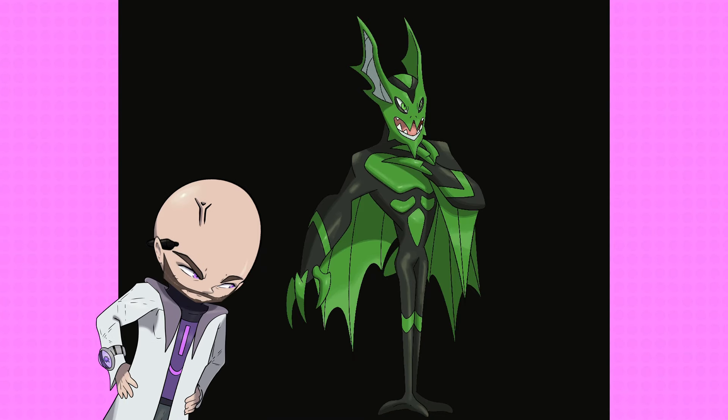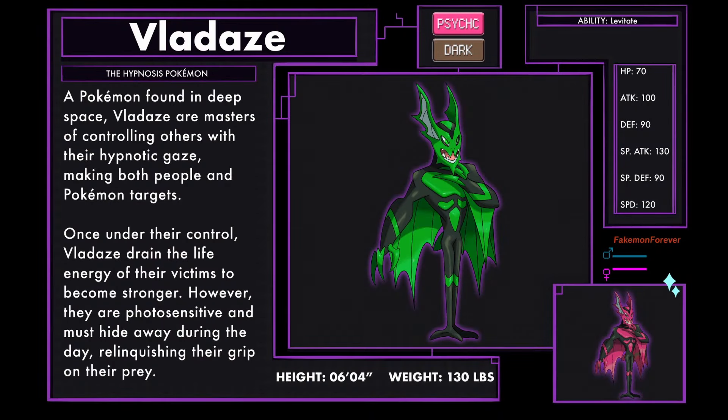Shot-for-shot version of Morbius, with Vladaze as the main character — let's go! Vladaze, the hypnosis Pokémon — a Psychic and Dark type. A Pokémon found in deep space, Vladaze are masters of controlling others, with their hypnotic gaze making both people and Pokémon targets. Once under their control, Vladaze drain the life energy of their victims to become stronger. However, they are photosensitive and must hide away during the day, relinquishing their grip on their prey. Vladaze has the ability Levitate.